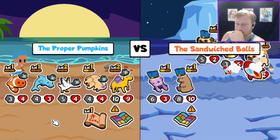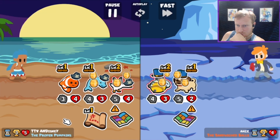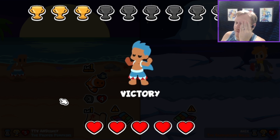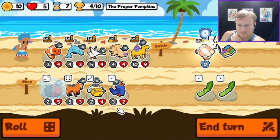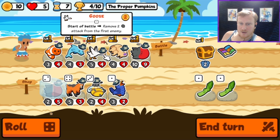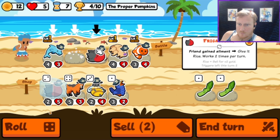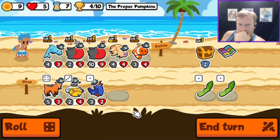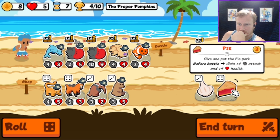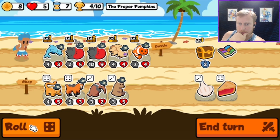Goose goes next. I don't think you understand how the Queen Bee works, but sure. We'll put you up front, sell the Goose. We want Ambrosia, which is a Tier 4, so we can already get it.